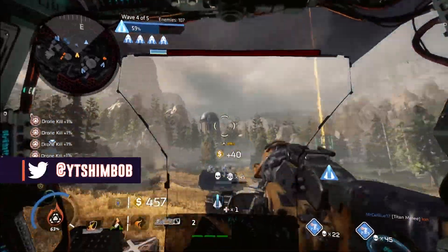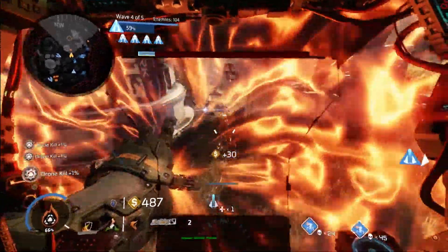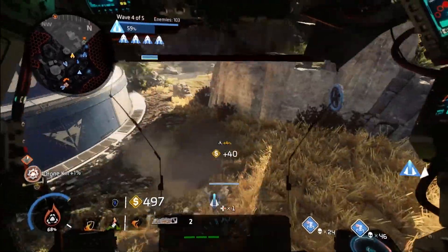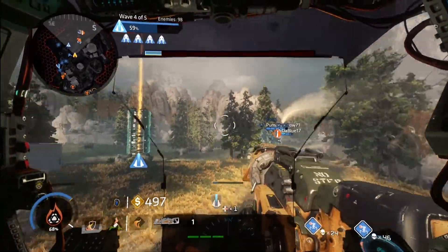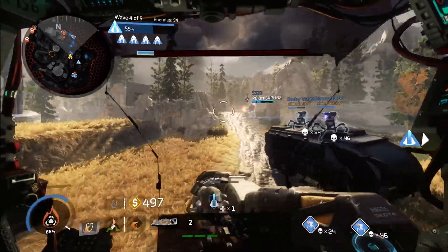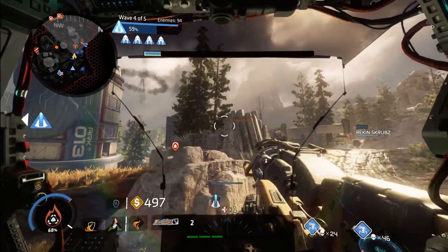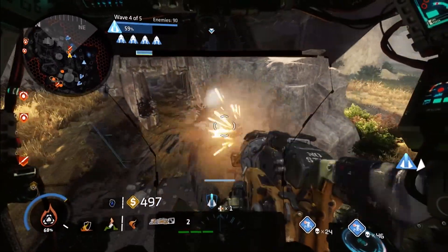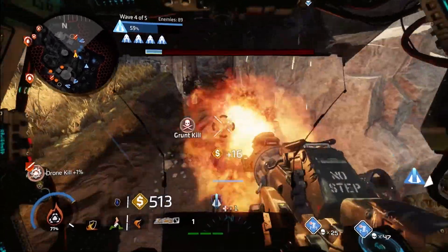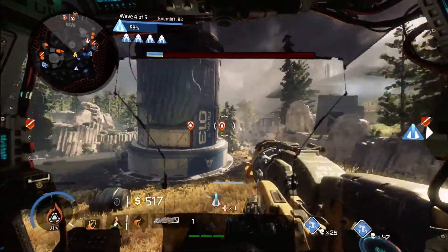It's another one of the bigger maps, probably the opposite to Blackwater Canal, a lot more similar to Forward Base Kodai except that the bottlenecks we have on this map are a little bit different. They're sort of spread along the center of the map, so enemies have a wide open space, get funneled into these bottlenecks, and then there's another wide open space for them to spread into after that, which can make things a little tricky at times.